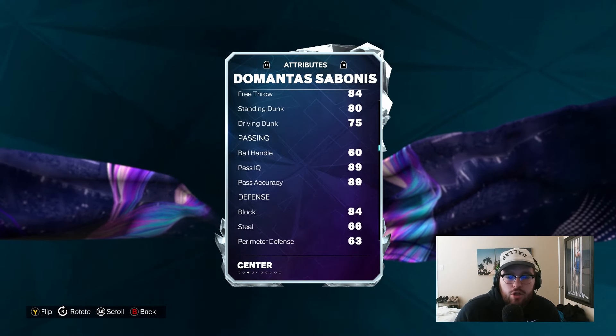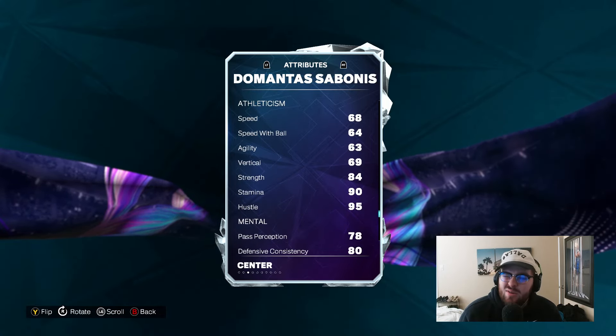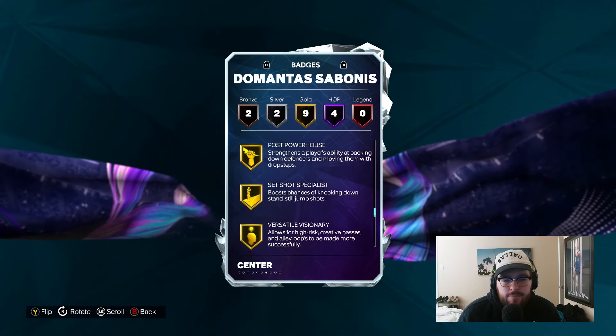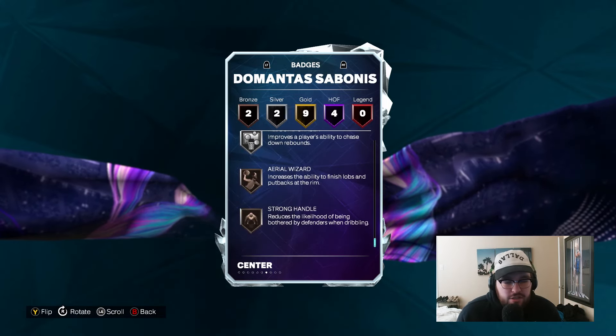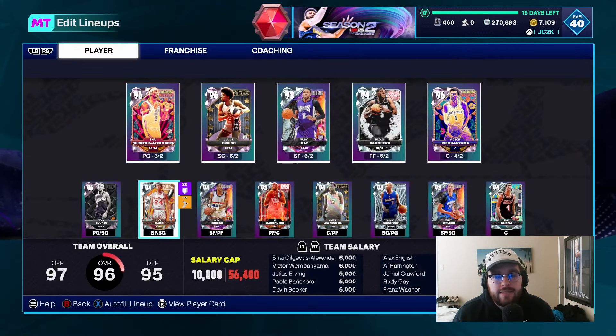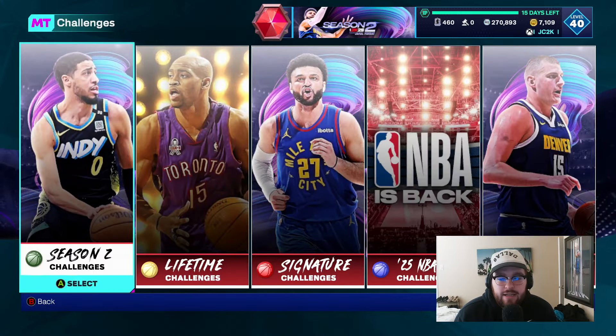He's got a good shooting bag, good release, solid dunker, 84 block, 84 interior defense, really good rebounder. But he is slow — 68 speed. That's the biggest issue with this card. If he was a little faster I'd be higher on him, but as is he's not particularly fast, so I don't think he's a great card. But for a no-money-spent player, somebody new to MyTeam, he might be a decent backup big for some people.